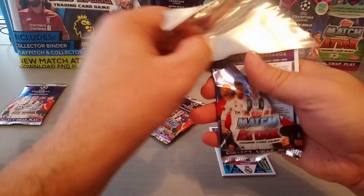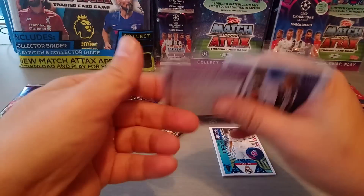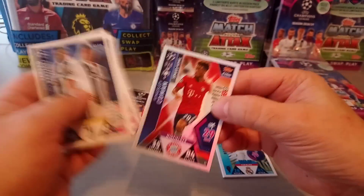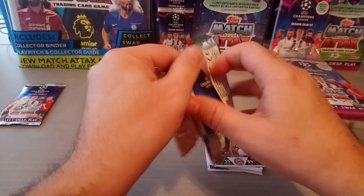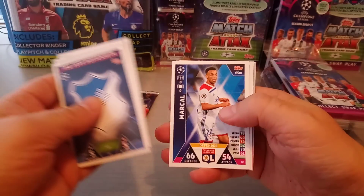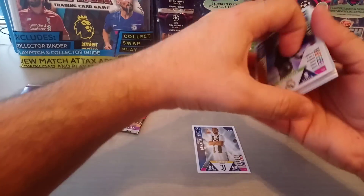We've got a Benzema gold machine in our first packet. Not a bad price for five euros — you're getting a guaranteed limited edition card. We've got a Duo, Trippier, Piqué, Tolisso, and a Kuman Speed King. Hoffenheim badge, Gabriel Jesus, Batshuayi, Inzaghi. And we've got another mega signing in Courtois — that's a triple. Loads of him coming out.